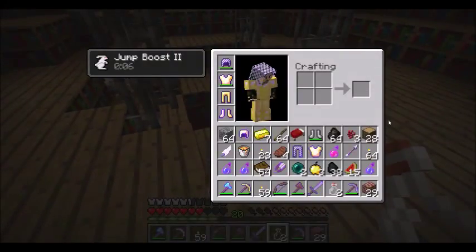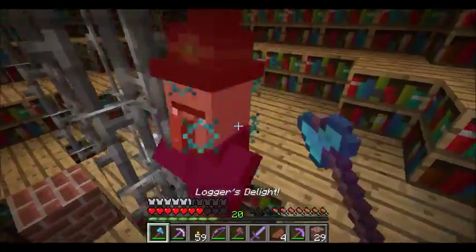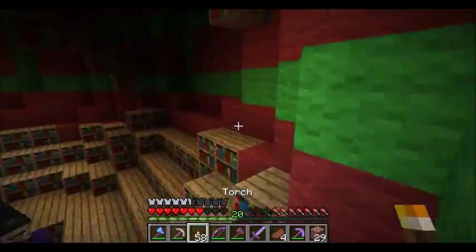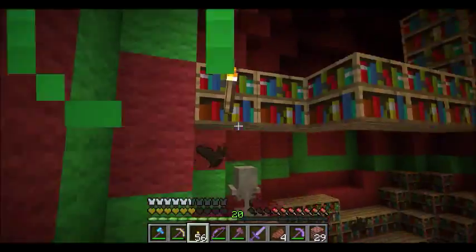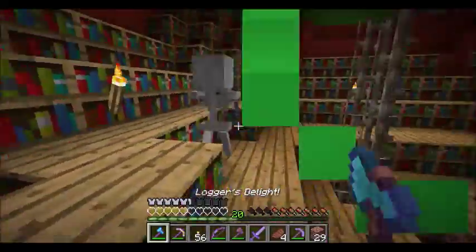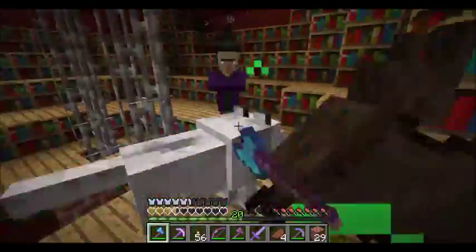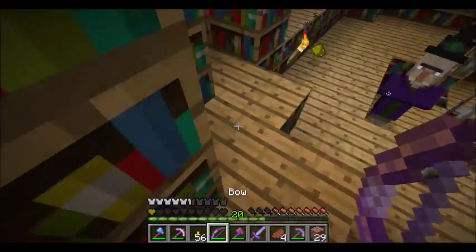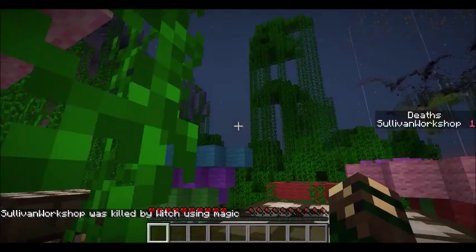Glass bottles are actually useful for potions now that we have some nether wart. Let's put this down here — oh, there's another one. Dang it. Take that. They're falling from the sky! There's the witch... oh, there's several. She poisoned me. This sucks. Take that. Oh, there's so many. Well, that's our first death.